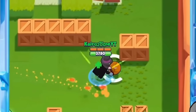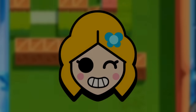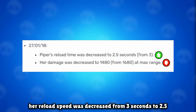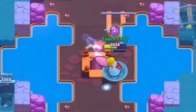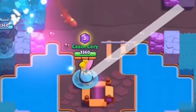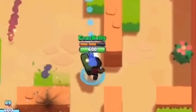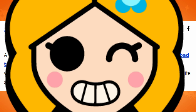Since all brawlers technically got buffs with their star powers, Piper became just a little bit better. She still wasn't that great, so Brawl Stars gave her some changes. On January 17th, 2018, her reload speed was decreased from 3 seconds to 2.5 seconds, and her damage was decreased from 1,680 to 1,480. Despite the damage nerf, the reload buff let her fire off more shots, making it feel more like a buff. However, this didn't do too much to help her — she was pretty much the worst brawler in the game, with other long-range brawlers like Brock being better in all aspects.